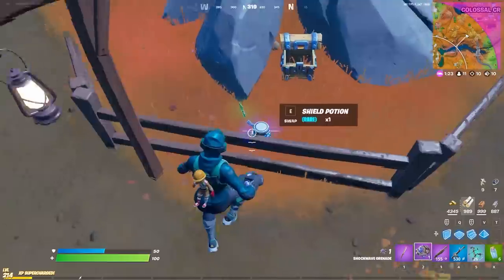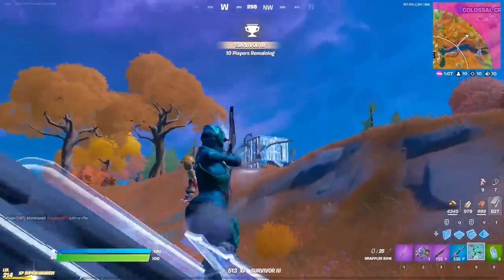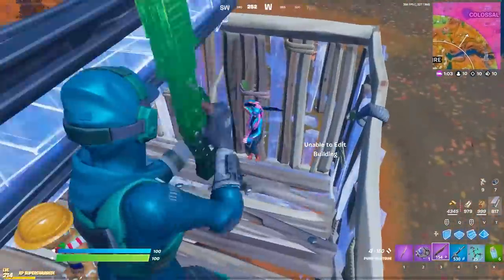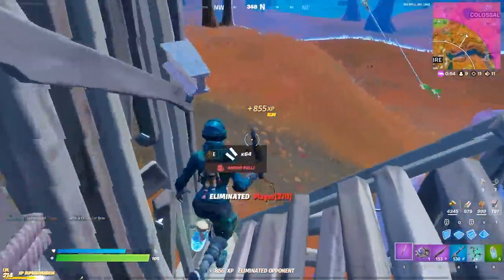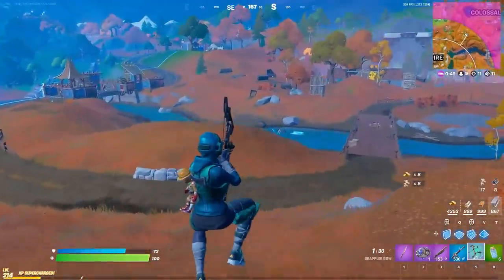Make our way to this shield pot. Got plenty of arrows so we can just fly around the map. We got a gamer here — I missed. Hello. Goodbye, didn't even need to grapple into you. You can just cop the normal bow shot. Someone's shooting shockwave bows.